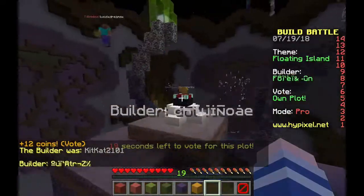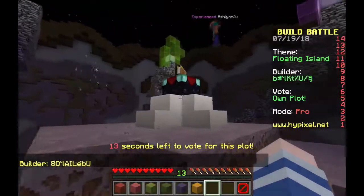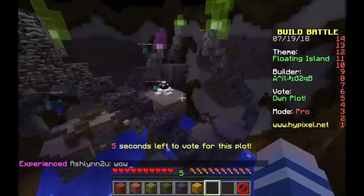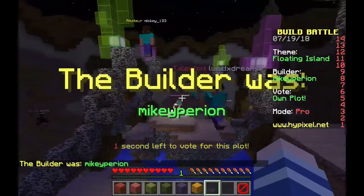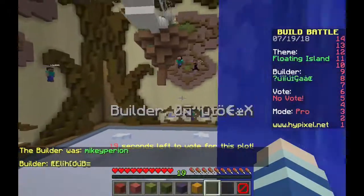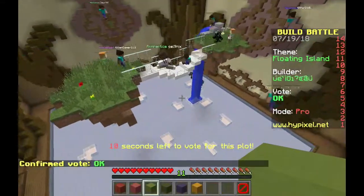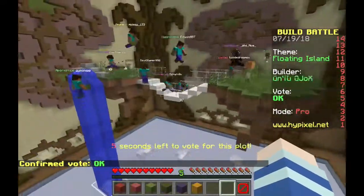Okay, this is our build. I'm really going for the ambience here, especially the enchanting table. Maybe they don't get the reference, but I'm more showcasing the atmosphere. We didn't get the legendary rating, but it's fine. This next one has a bridge with waterfalls — just okay. It's nothing much, it's kind of basic, although he used quartz for the bridge.